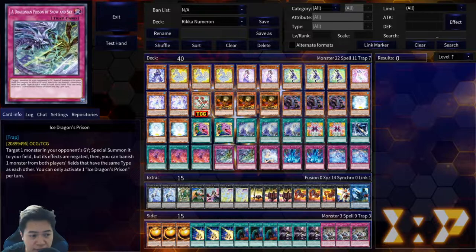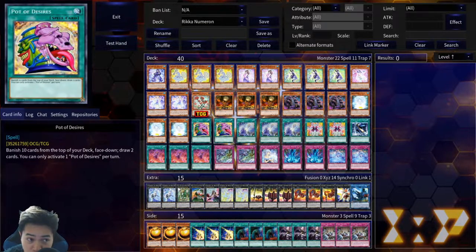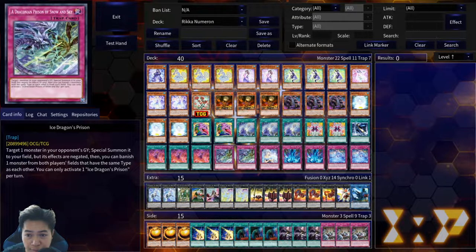Two Draconian — or rather, Ice Dragon's Prison as we call it in the TCG. This card is basically the GOAT. You target a monster in your opponent's graveyard, special summon it to the field with its effect negated, then you can banish one monster from both players' fields that share the same type. So if they're playing Dragoon and you've baited it out, you can flip this card, summon their Dark Magician back, and banish both Dark Magician and Dragoon — only with the stipulation that you've already baited out Dragoon.